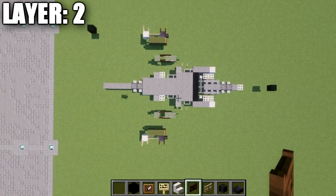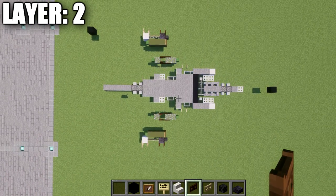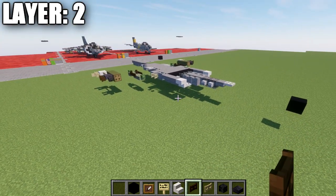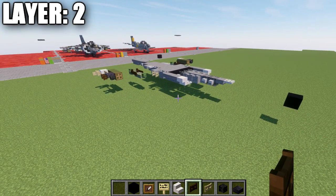Taking a look from above, this is the top-down view of layer two complete. At this point we're going to move into the next layer — going ahead and moving down into layer number one.